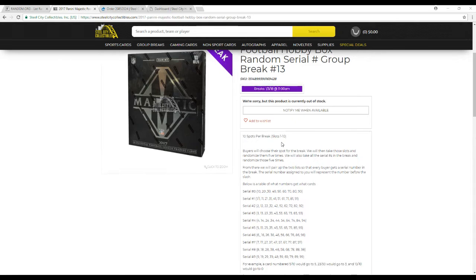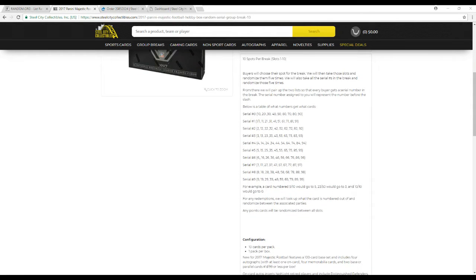The serial number assigned to you represents the number before the slash. Below is a table of what numbers get what cards. So let's say you get serial number five — you get a card five out of ten, you'll get that. Card 23 out of 50 goes to number three. Ten out of ten goes to zero. Any redemptions, we'll look up what all the cards are out of. And any points cards will be randomized between all the slots.